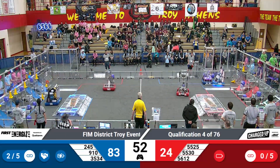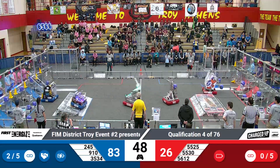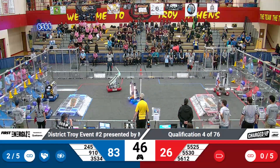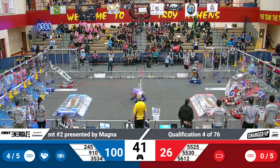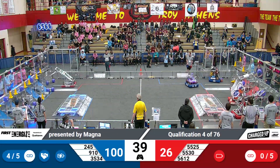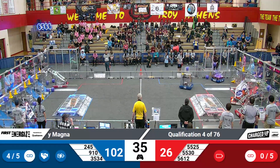Robo Raptors, that's 56-12, cube in possession as they also move into the red community to score. They keep the robot on the wheels, and they score low over on red.